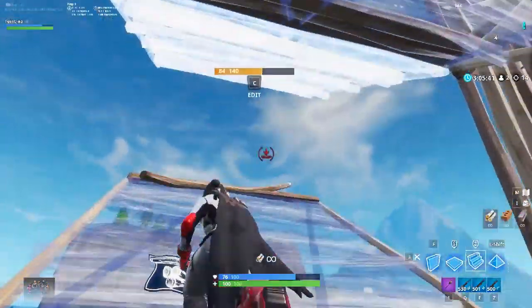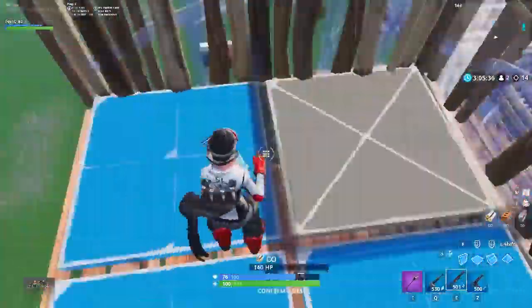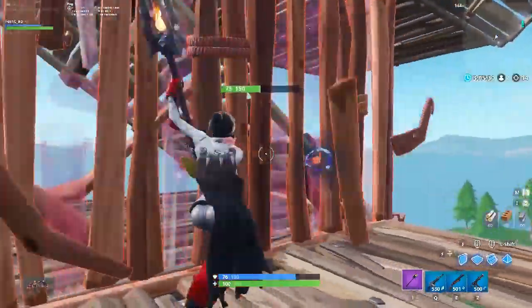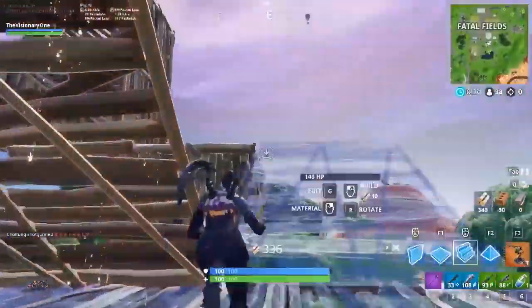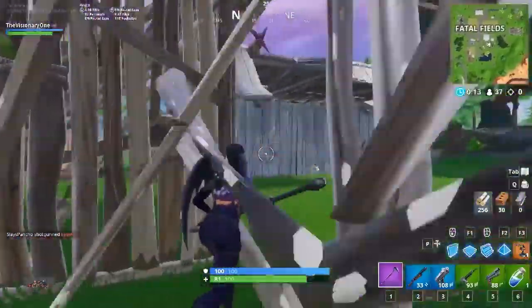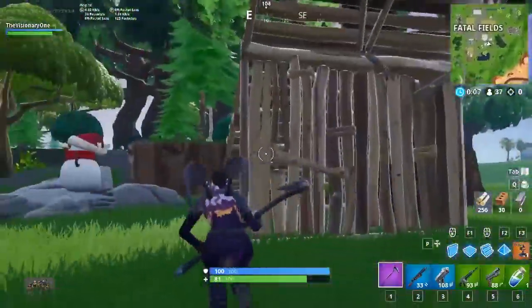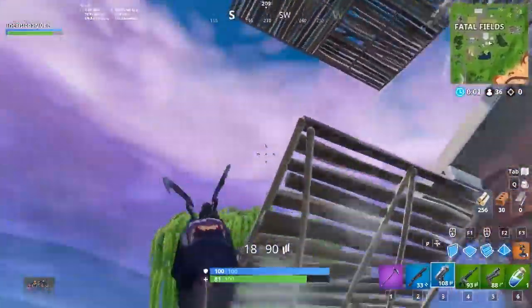Just because an enemy is on the high ground doesn't mean you have to build up to them. Breaking the foundation of a building or shooting enemies down from high ground can both be good options depending on the situation. If a build fight feels like it just keeps going up with no real damage dealt to either player, you can always choose to drop down and look for weak points in the structure. Most good players will know when you drop down and they'll do the same, so you'll likely have to break one or two builds before you need to worry about the enemy dropping on you. Look for the weakest point in a structure to break — it doesn't necessarily have to be at ground level — and stop every couple of hits to listen for the opponent dropping down, otherwise you'll become an easy target.